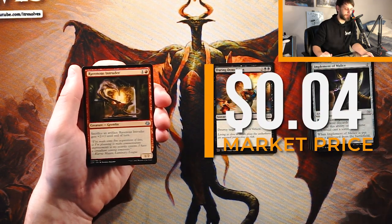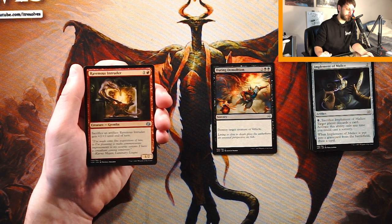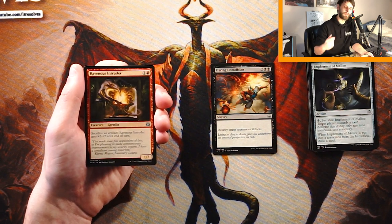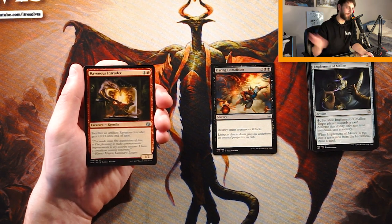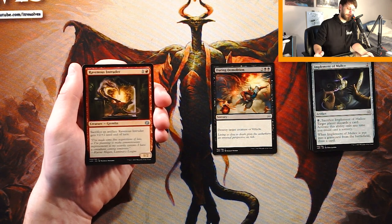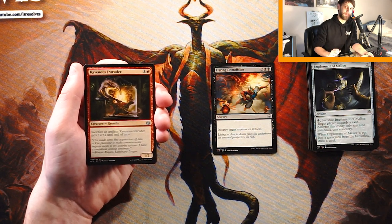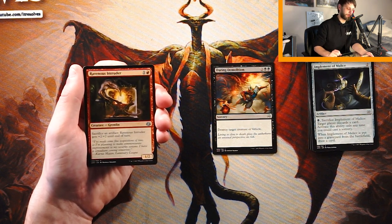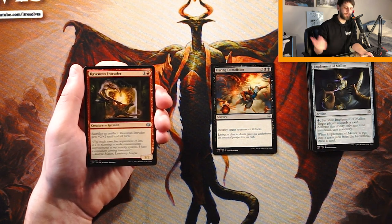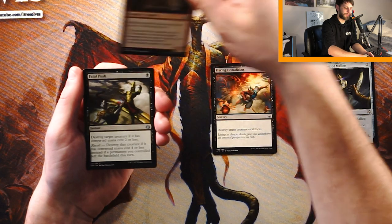Our first uncommon is Ravenous Intruder — a 1/2 for one and a red. Sacrifice an artifact and the Intruder gets +2/+2 until end of turn. As we've seen, there are going to be artifacts throughout — it's great to hit with the Implement, for instance, since anytime it's put into the graveyard you draw a card. Grab this plus a bunch of Implements and you're in good shape. That said, I don't know if it's good enough over Daring Demolition. It is a very aggressive card and your opponent will have to deal with it quickly. But it's very tough to pick that over Daring Demolition — I've gotta go with the removal.